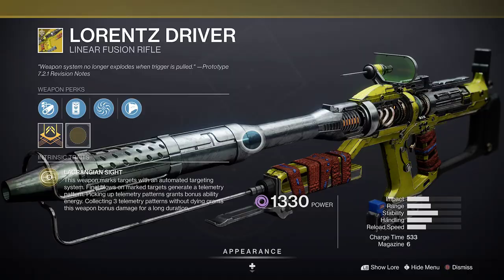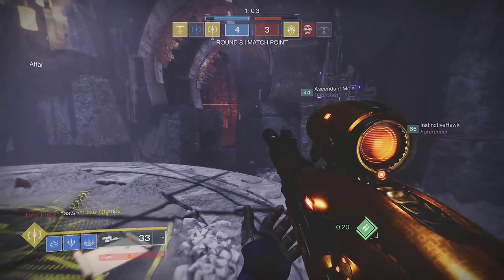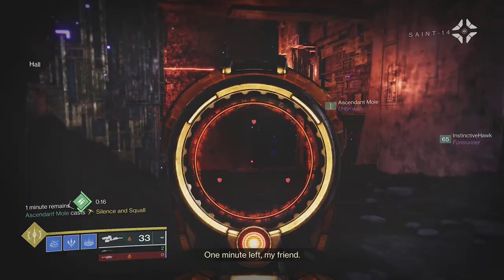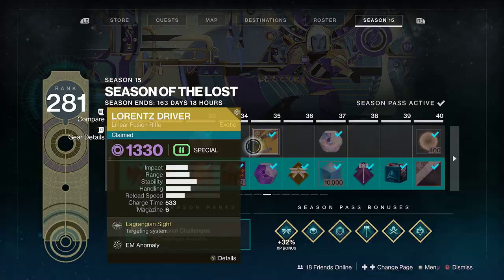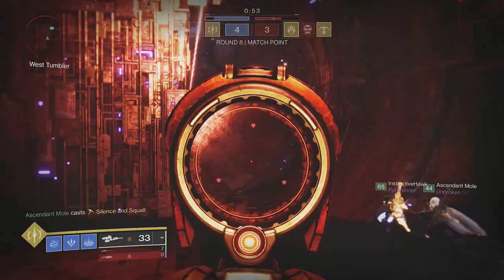Second tip: don't be afraid to use things that seem cheesy. Things like Lorenz Driver and Jotun are very strong and easy to use. Some people may look down on players who use them, but who cares what they think? If it helps you win, use it. Both of these are easily accessible — Lorenz Driver comes from the Season Pass and Jotun comes from the exotic kiosk in the tower.